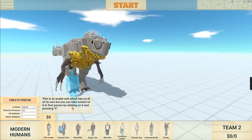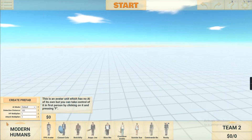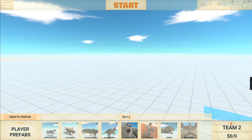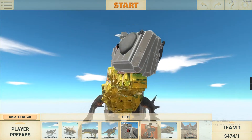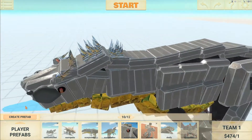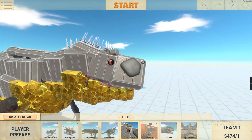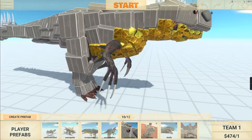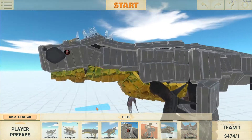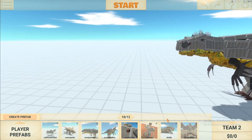Hello everyone, today I'll be showcasing my Scorpius Rex. Here he is in his glory — it's on my workshop on my Steam account. Bonnie gave me the Indominus logo so you'll see it. It's almost the first one on the list and I'm really proud of what I made. Look at this thing — let's make it fight some stuff.